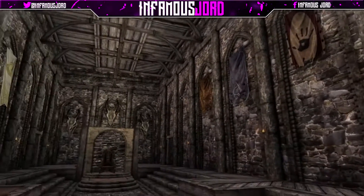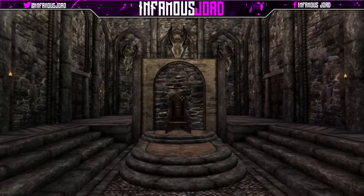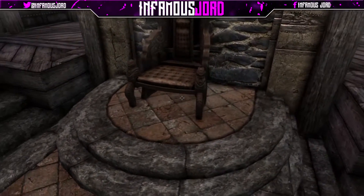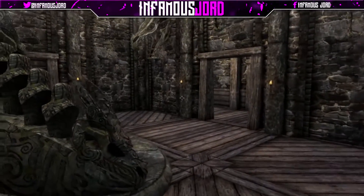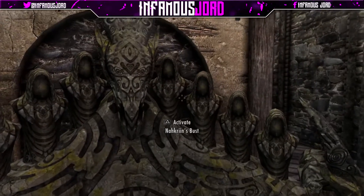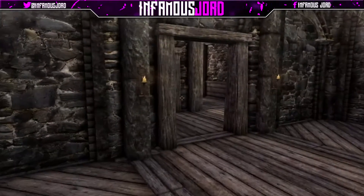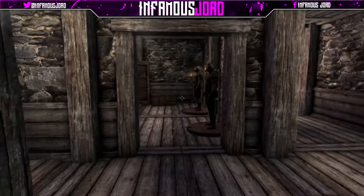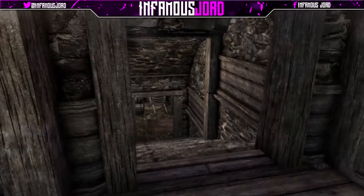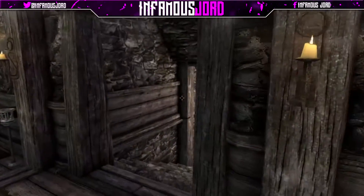When entering the main part of the keep, you walk through those two big doors at the front of the building. You can see there are loads of flags here, and then obviously your throne. As the Dovahkiin, this is your throne. It also includes one of those dragon priest mask displays — where you put all the dragon priest masks onto it and it unlocks something for you. We've also got an enchanting area, an alchemy area, and some bookshelves.